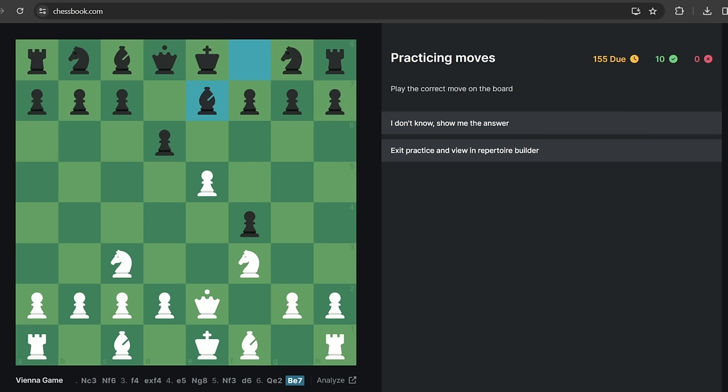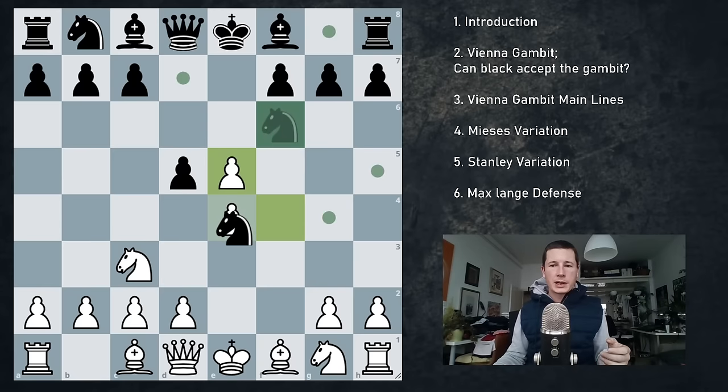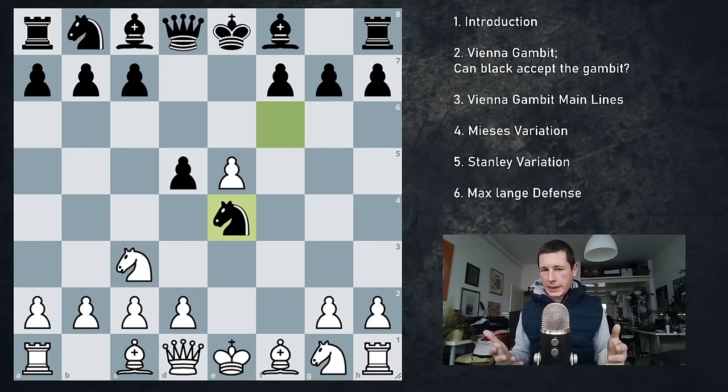Back to the video. Black plays d5, we take on e5 — that's why we played f4. They take on e4 and now we have a couple of choices. In my opinion the Vienna gambit should be played like a gambit — aggressively. So I'm going to be recommending the move queen f3, although knight f3 is the main option.